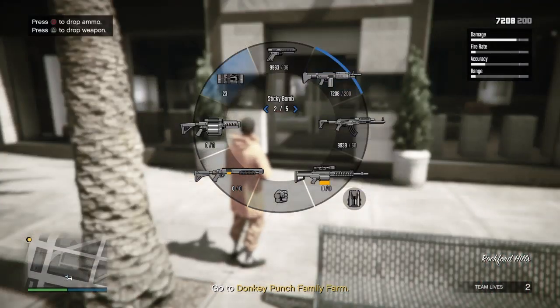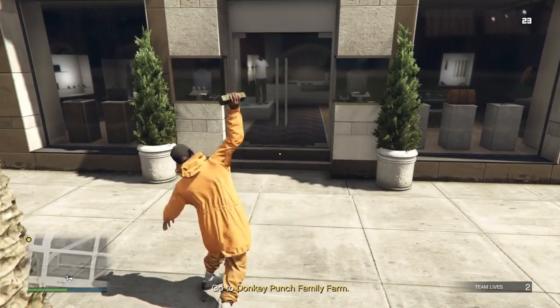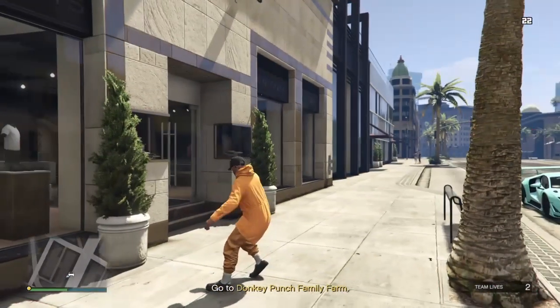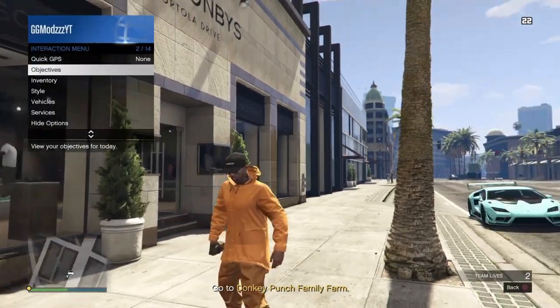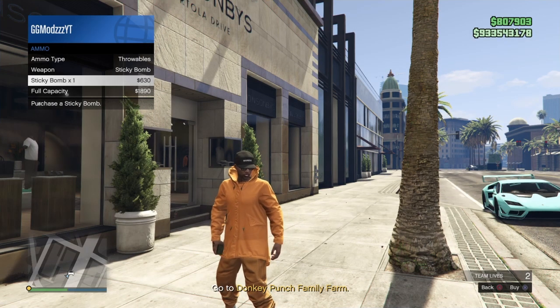So now what you guys want to do is pull out a sticky bomb and throw it at the door of this clothes shop. Once you've done that, you just want to pull up your interaction menu, go to inventory, ammo, and now you guys want to buy one sticky bomb.